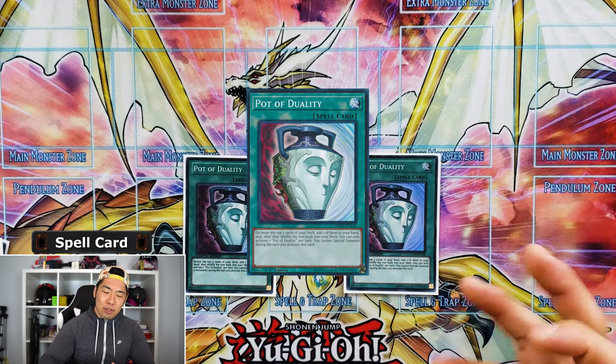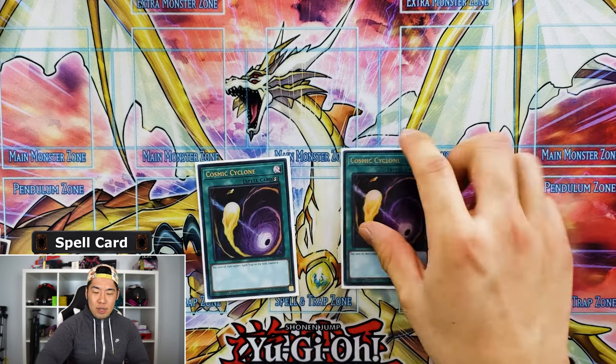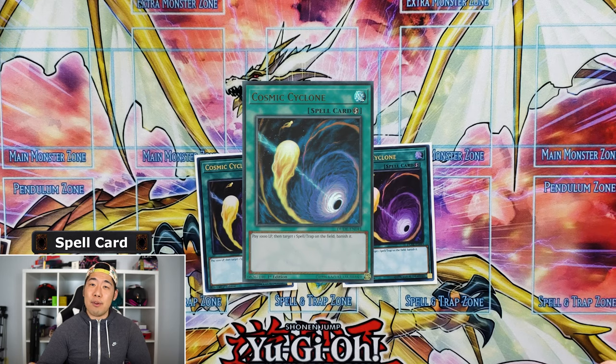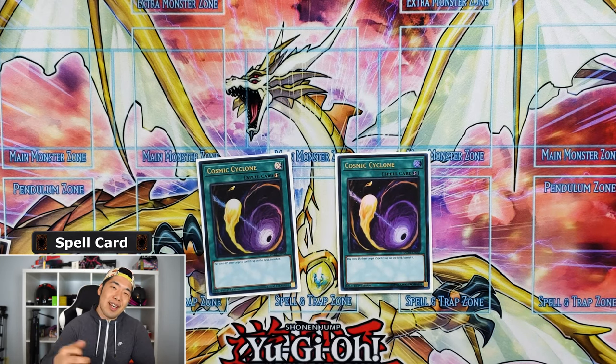We're running two Pot of Duality for a bit more search power. The whole deck searches so I'm not too worried, but it does come in handy. We're also running two Cosmic Cyclone — as a back row deck we don't run too much back row removal, and we're hoping to play against meta decks rather than Sky Striker.